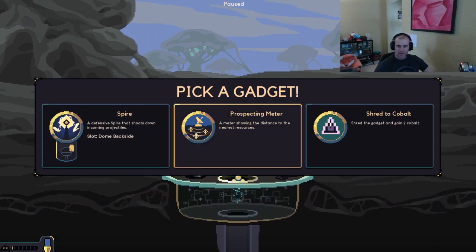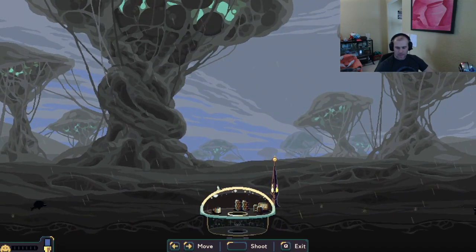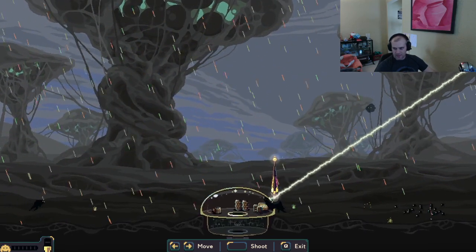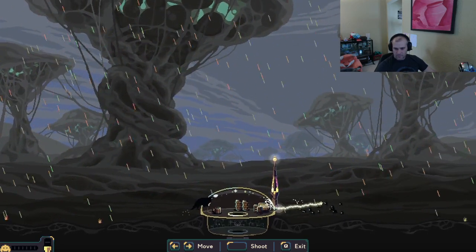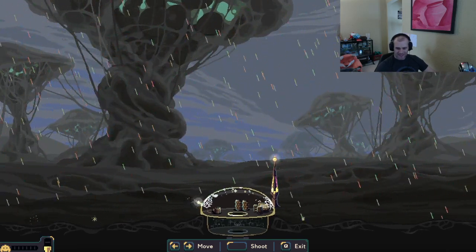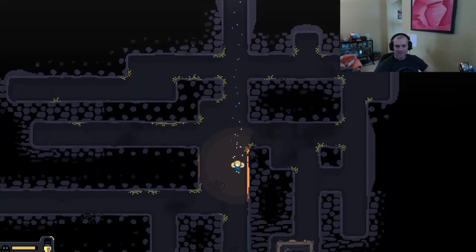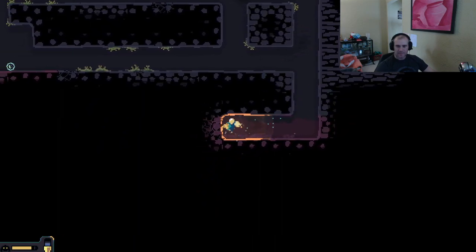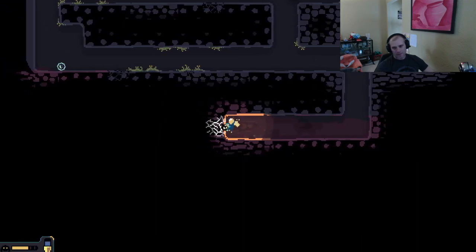A defense spire that shoots down incoming projectiles, or a prospecting meter that shows distance to the nearest resource? Let's take the spire — I don't know what it does but it sounds fun. See, there's absolutely no way I can get it at this speed, I need a speed increase bad. I don't have my dome meter yet. I can do nothing — oh, I got that cool spire thing! We need resources.